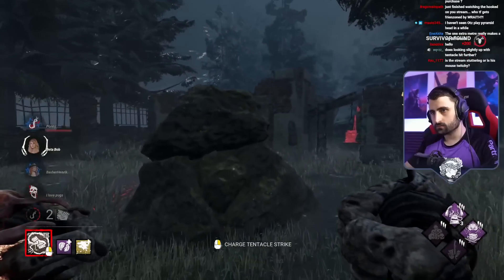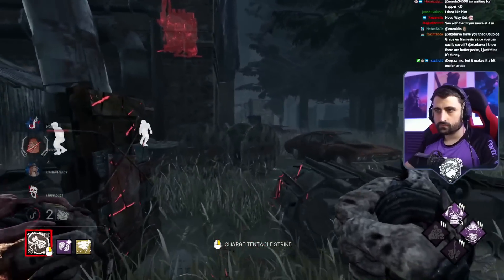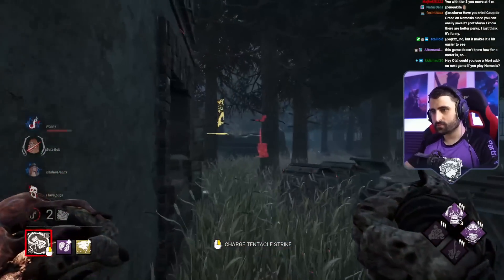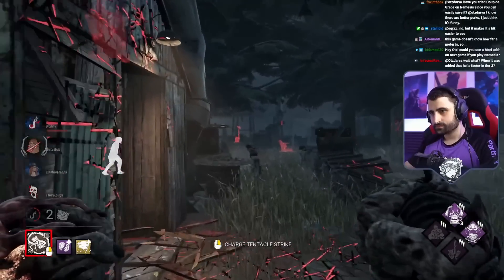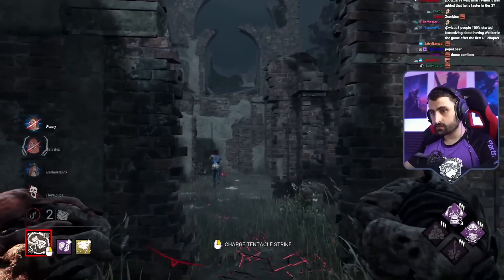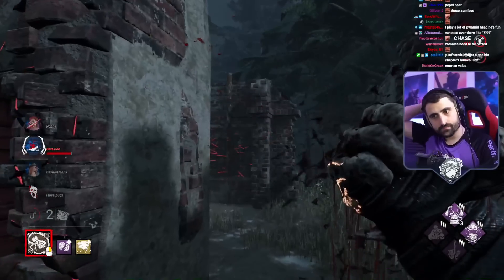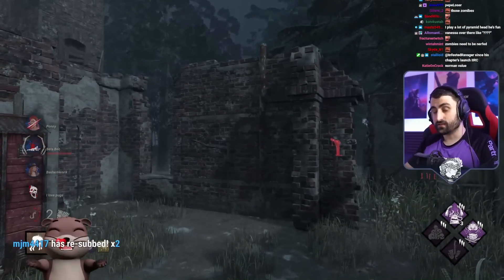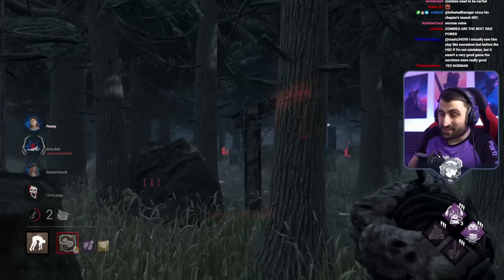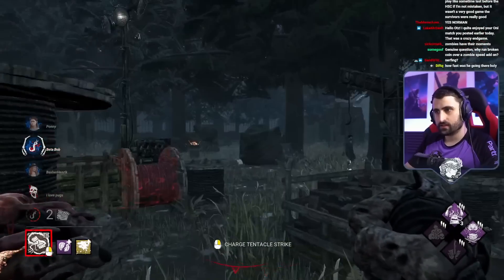Zombies need to be nerfed. Actually, nerfing zombies would probably be the best thing that could happen to Nemesis — unironically. If you just removed them completely, they would need to buff his tentacle, and that's where 90% of his power comes from, so that could only be good, right? Genuine question: why run Broken Coin over a zombie speed add-on? They've used two vaccines so far, so they have one more — both of them cannot use it.